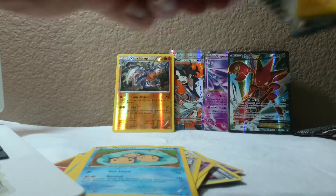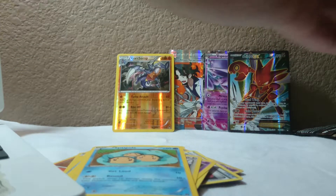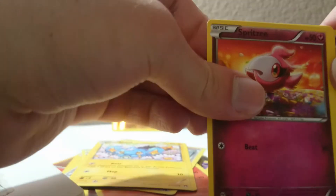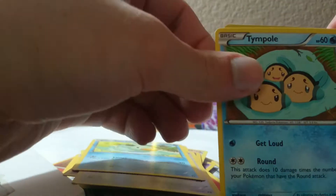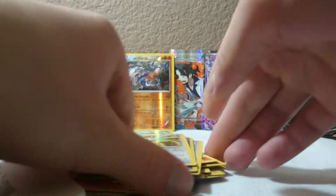Let's go - what do we got? We got ourselves an Aromatisse, an Arcanine, Misty's Determination, a Jynx, a Spritzee, a Glameow, a Ducklett, TM Pool, a reverse holo Trubbish, and a Raticate - just losing them all over the place.